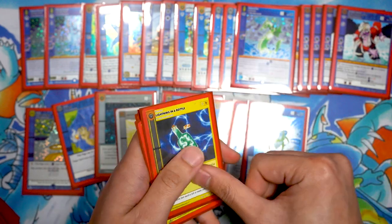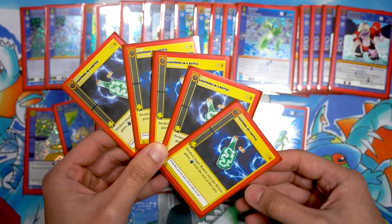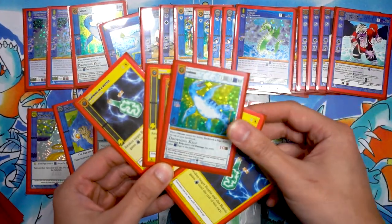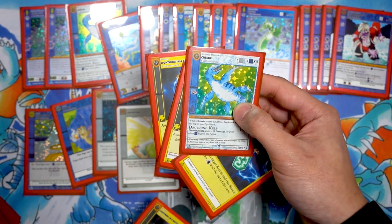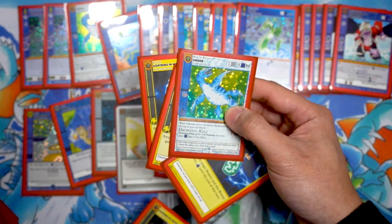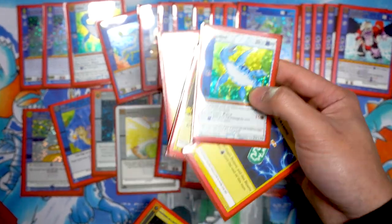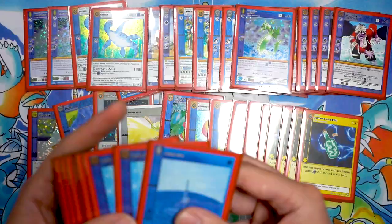And of course, the menace to Water Tower society — five Lightning in a Bottles. Chessy OTK was prevalent: throw Chessy down with two or three of these and you've got game. It kind of sucks to see in a highly competitive format, but that was the reality for a lot of the event. Playing five was great.